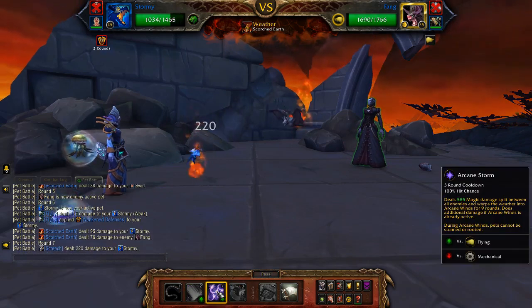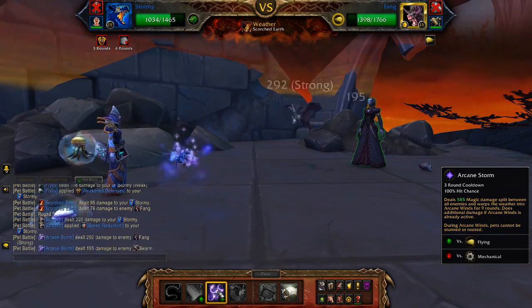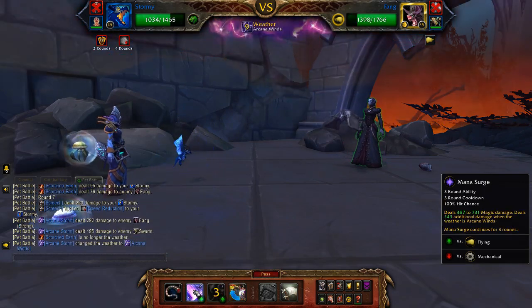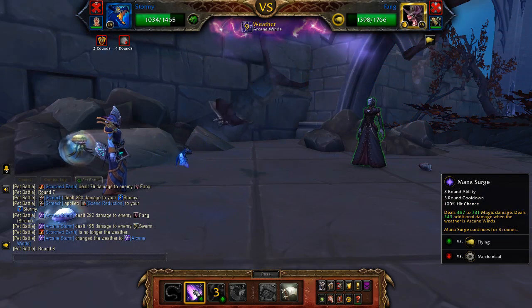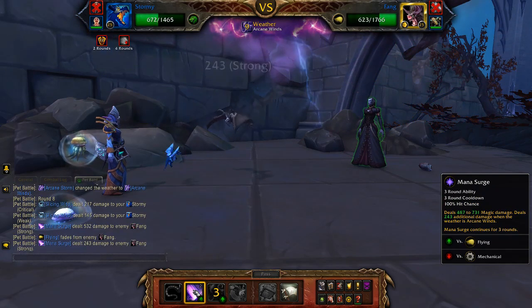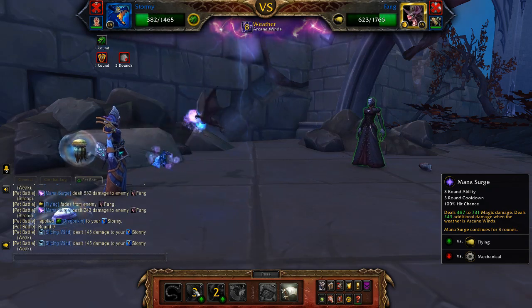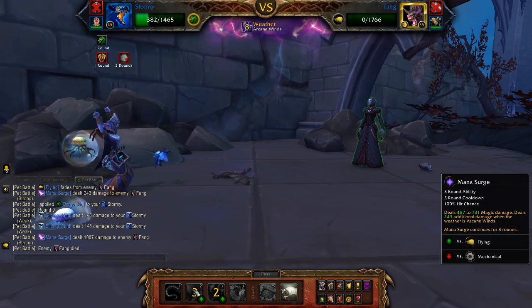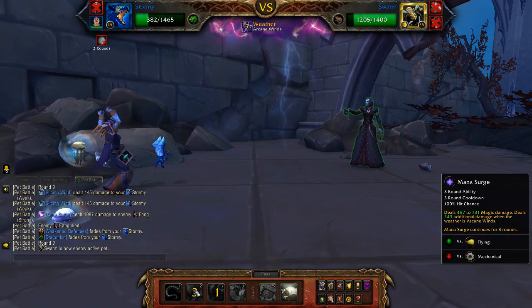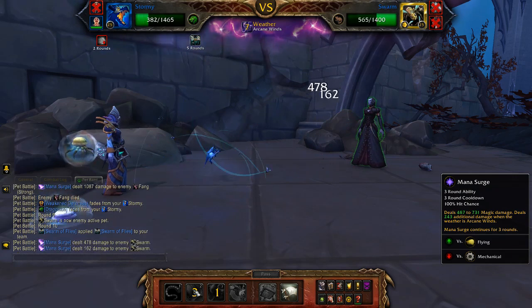Use Arcane Storm, then Mana Surge. Mana Surge continues for three rounds, which should finish off the second pet and do a decent chunk of damage to the third one once it comes in.